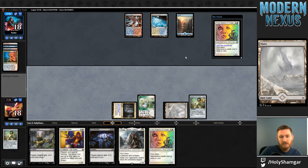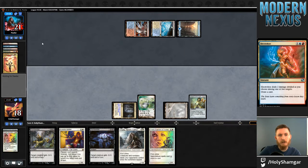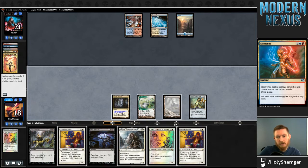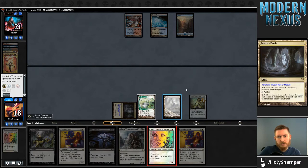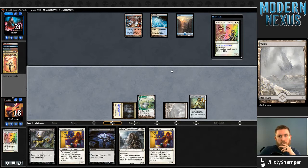Another Thalia — that incentivizes me even more to go ahead and resolve this first before any of my other threats. Opponent did miss their land drop, so that helps us understand the motivation for the Electrolyze — not necessarily that our opponent is flooded with effects, but that they needed to hit their land drop. They do go ahead and Helix Thalia and ship it back to us, so we'll try again, particularly with opponent missing land drops. We're excited about Thalia.